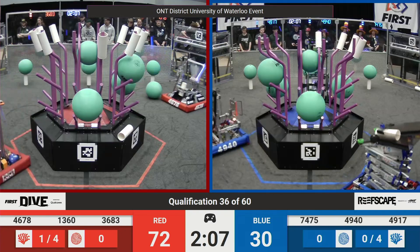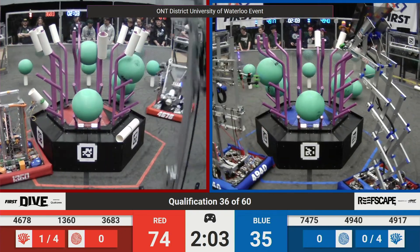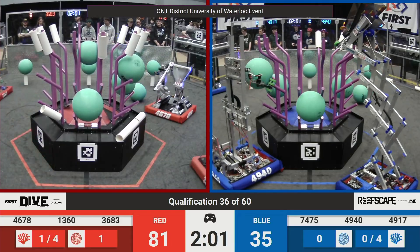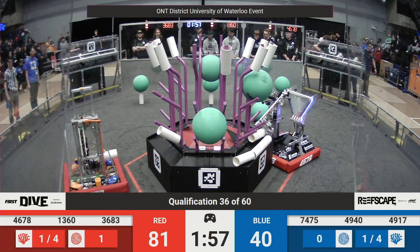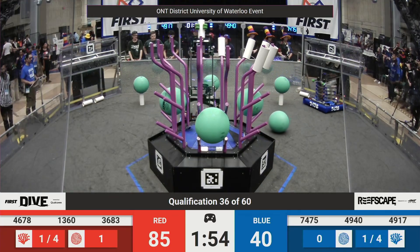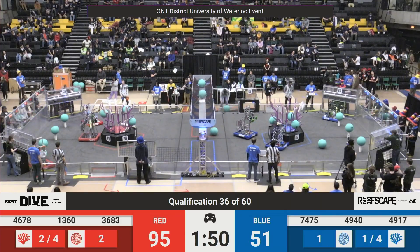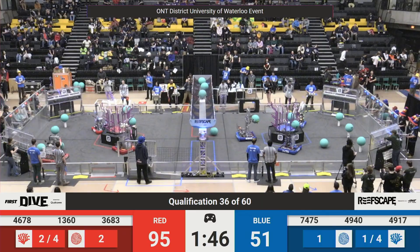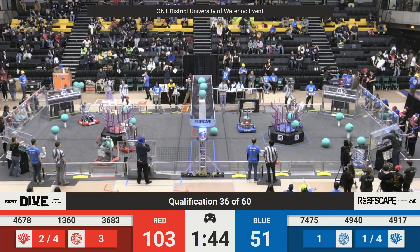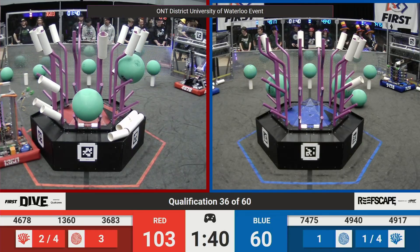46, 78 cycling those Corals to the L1, straight out of auto. The Red Alliance has got enough Coral on that top level to fill out one quarter of the Coral ranking point. 49, 40 looking to deliver that algae to the processor, as 36, 83 puts it straight into the barge. We've got two out of the four levels on the Red Alliance needed to get that Coral ranking point, and we are only 45 seconds into this match.